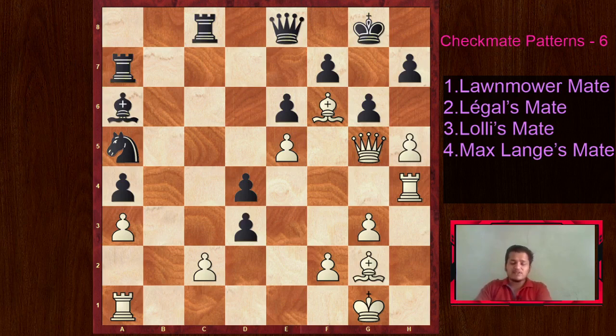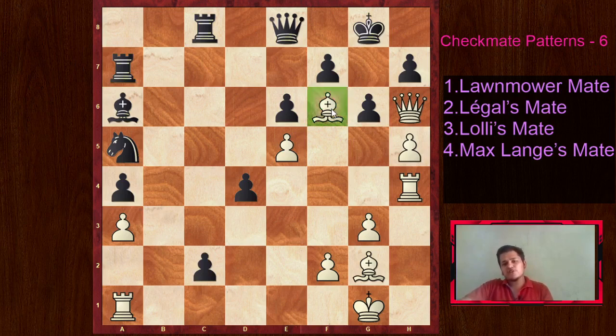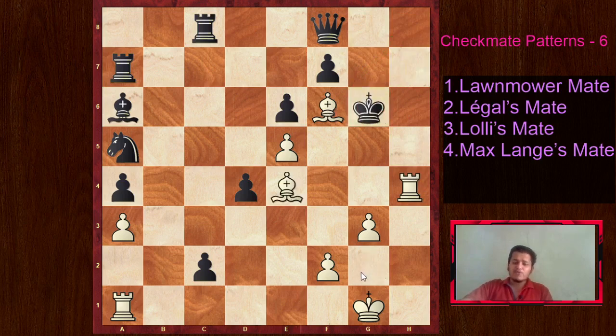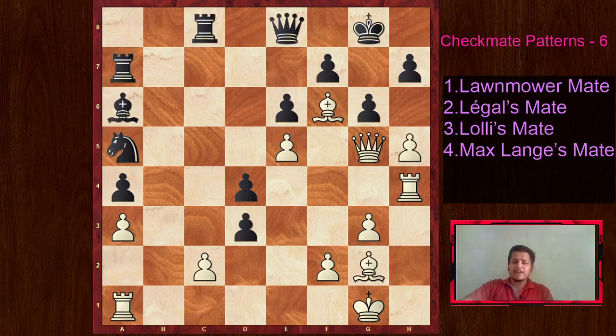Fischer set up a little trap - he just played the quiet move Bishop G2. Maybe it gave black the feeling that Fischer's attack had failed and he's not going to checkmate me. So black just played D takes C2. But now came the surprising Queen H6, again going for the same idea of Lolly's Mate. With either the bishop or the pawn on F6, we are threatening Queen G7 checkmate. Black played Queen F8, and now came the fantastic move Queen takes H7 check - the queen sacrifice. Now you will see why he played Bishop G2: after King takes H7, H takes G6 check. King G8 is obviously checkmate because of Rook H8 - the opera mate. After King takes G6, we need Bishop E4 - that is the final touch and it's checkmate. We needed the bishop on G2 to come to E4 and check the king. That was part of Fischer's idea when he played the quiet move Bishop G2.